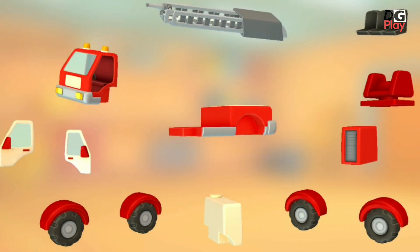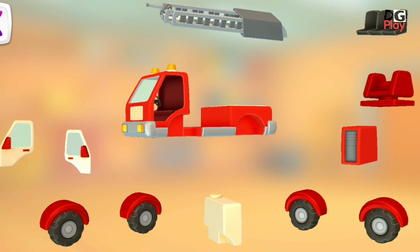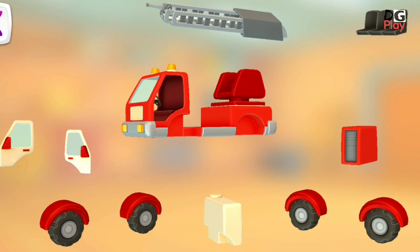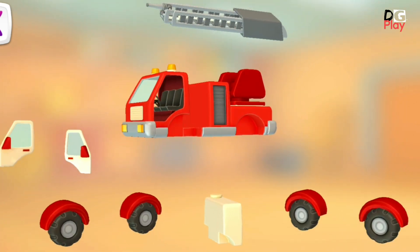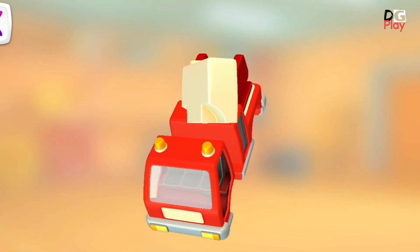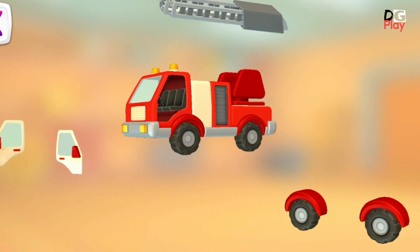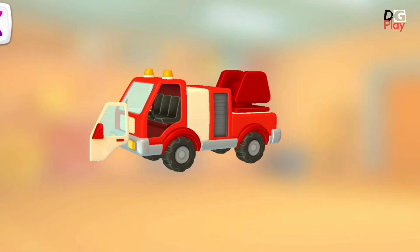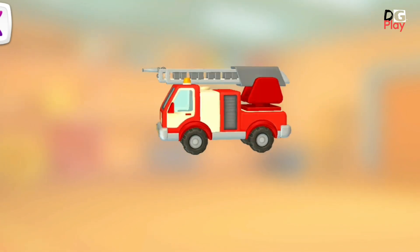Look at this mess. Let's put a vehicle together. Cabin. Rotating mechanism. Seats. Toolbox. Water tank. Wheels with wings. Wheels with wings. Door. Door. Ladder. Ladder. Excellent.